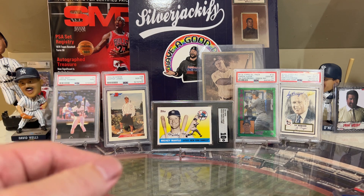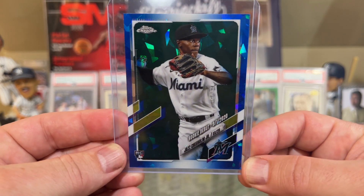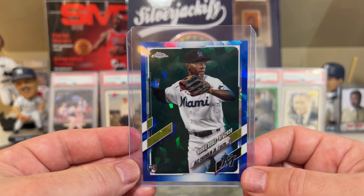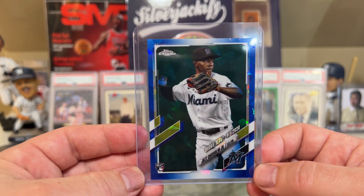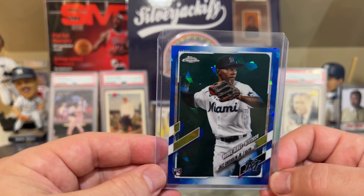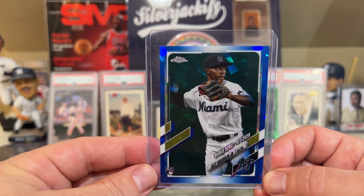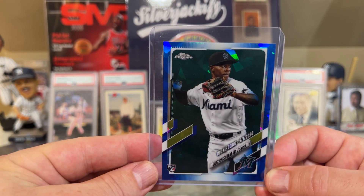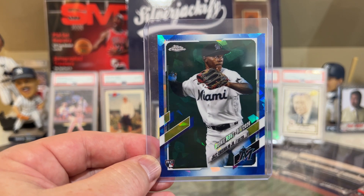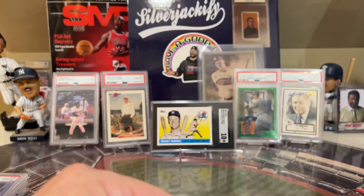Back to the hitters — Jazz Chisholm from the Miami Marlins. I was able to dig up this Sapphire rookie debut — the best card I could find of Jazz Chisholm. Nice season for Jazz — this is his sophomore season. 6 home runs, 17 runs scored, 24 RBIs. He also has 6 stolen bases and is batting .288 — a 1.6 WAR for Jazz Chisholm.